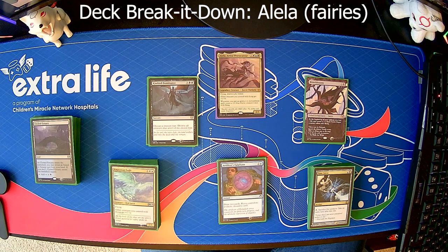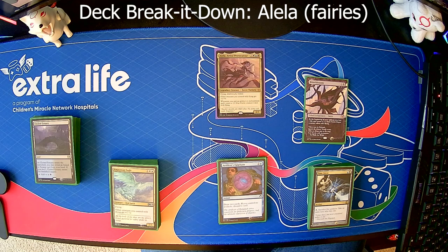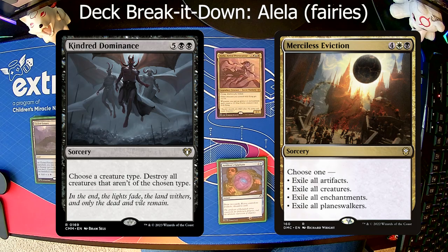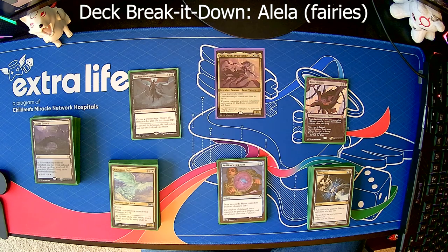Next up, we've got our Sorceries. We only have three of those, focusing mainly on board wipes and a little bit of card draw. We've got Kindred Dominance and Merciless Eviction — two solid board wipes. Merciless Eviction can wipe pretty much anything you're having problems with. Kindred Dominance is great because you can declare fairies and destroy everything except for your board state. And then Thought Cast is in there just to draw you some cards, because you're going to have a ton of artifacts in the field, so the artifact affinity is really good.